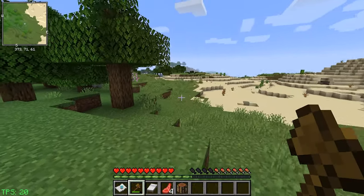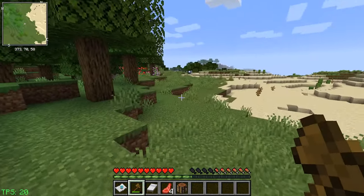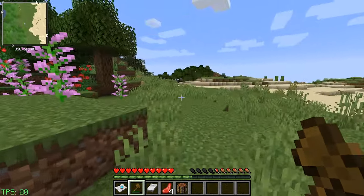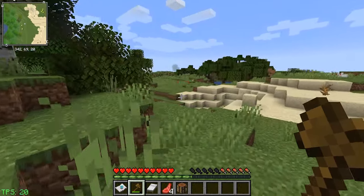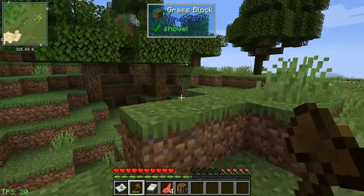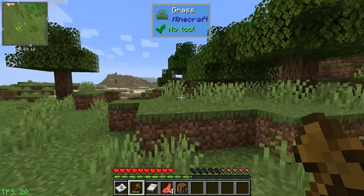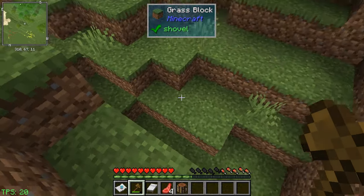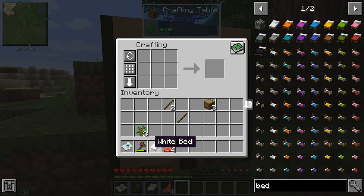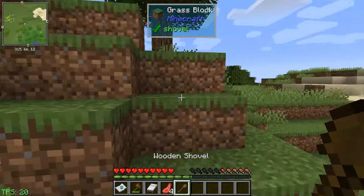Decisions — it's always like, where do you make your base starting out? That's always a tough decision. I found a nice little pocket here. If we flatten this out, it could be a good starter area — put up some fencing around it. So let's do that. I'll put the crafting table here and get a shovel so we can level this out a little bit.